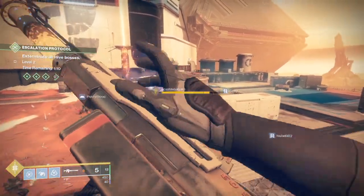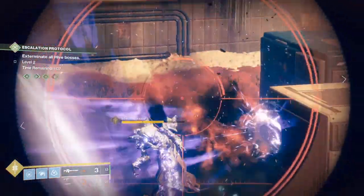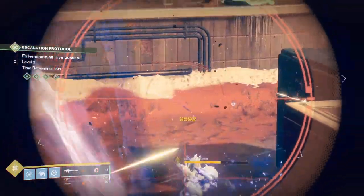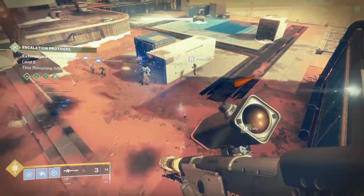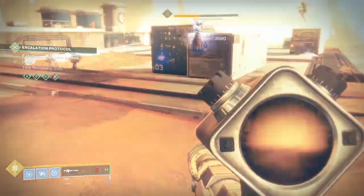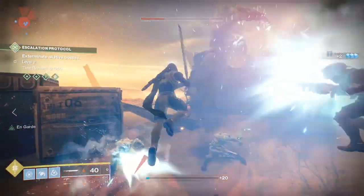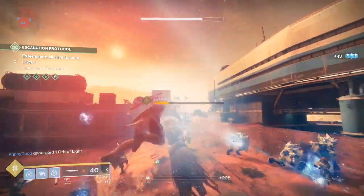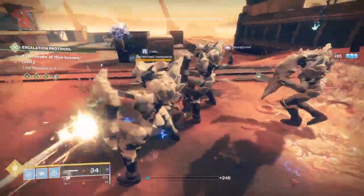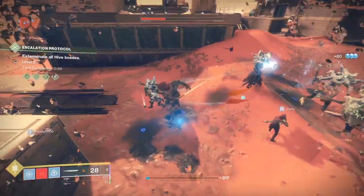Then you get to the point where it says you have to use powerful weapons on a powerful enemy. I didn't realize what the objective was asking me to do because it said 'powerful enemies' and I didn't know what powerful enemies were, so I had to Google it. I also had to figure out what powerful weapons are, because I was assuming that meant using my ultimate power on a boss.